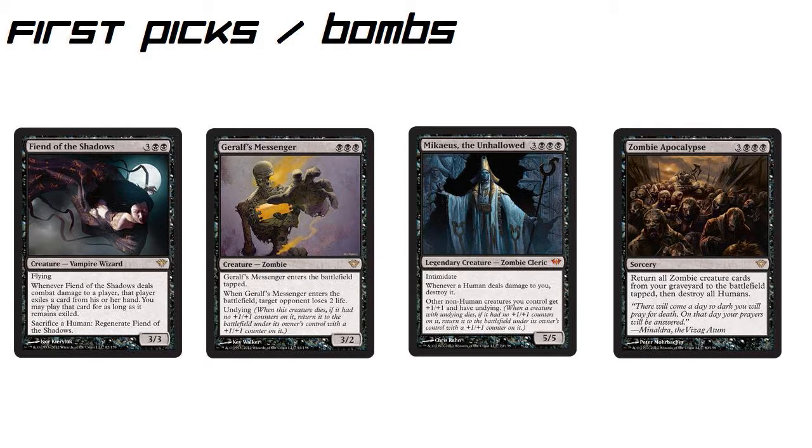The first card we're looking at, costing five mana, is Fiend of the Shadows. He is a 3/3 flyer, which doesn't seem too crazy yet. But whenever Fiend of the Shadows deals combat damage to a player, that player exiles a card from his or her hand — it could be any card, could be a land. Most likely when this guy gets out on turn five, there's not going to be a whole lot of land left in their hand, so you're filtering out some of the cards they have left over.